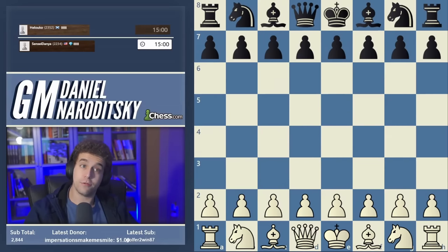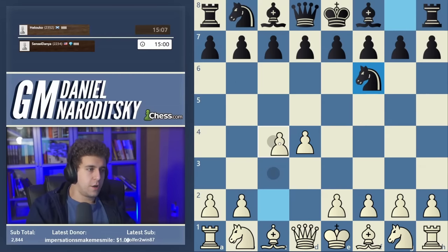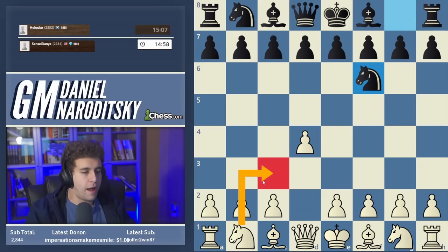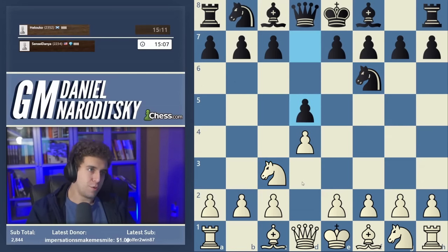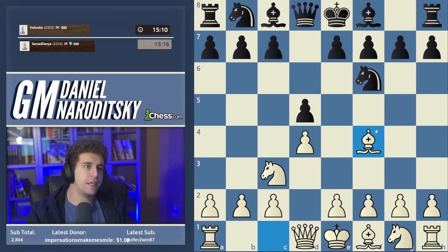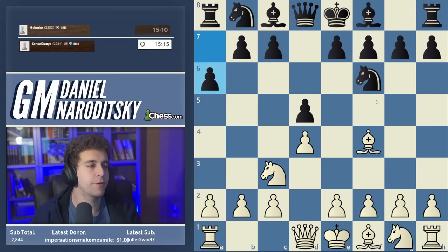We are White against 2350, so this is going to be a serious game. Let's go for d4 — I feel like playing a Jibaba London. We're playing a very serious opponent so I'm going to play something I'm personally comfortable with. At this level I think it's still quite effective and not as well known. We had one Jibaba London in the speed run which was pretty successful.